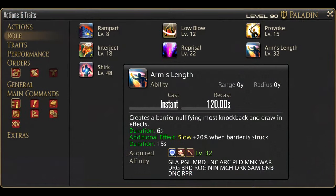Level 32 is a quick return to role actions. Arm's Length comes in, and is in fact a defensive cooldown — yes, for real.